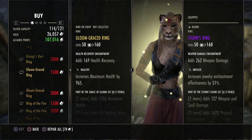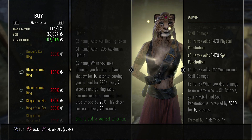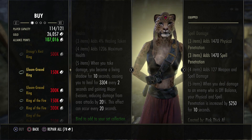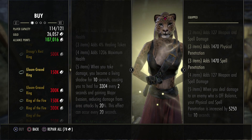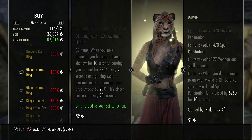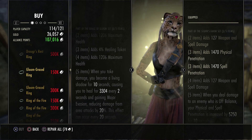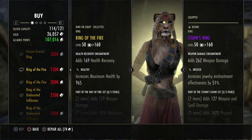Gloom Grace Ring: when you take damage, you become a living shadow for 10 seconds, causing you to heal 3,300 every two seconds and gaining major evasion, reducing damage from area of effect attacks. It's about 50% uptime due to the 20-second cooldown. I wonder how this would stack on a mag blade using Dark Cloak — it looks like a similar thing, so worth testing.